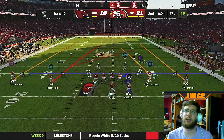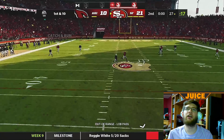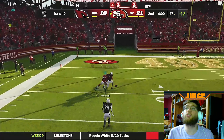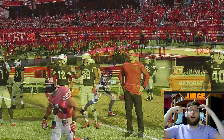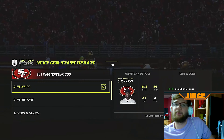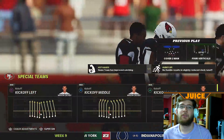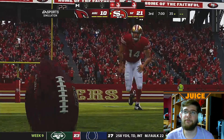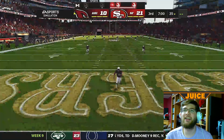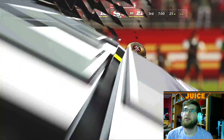We're going to send this one deep to Calvin Johnson — one-on-one to safety, no shot, right? That ball is money... Calvin missed that. That's a touchdown — I cannot believe Calvin just let that fall right next to him. Unbelievable. Madden, man. I put that ball where it needed to be. Let's find out if Reggie's still in the zone — he is. Unstoppable Force is lit up.